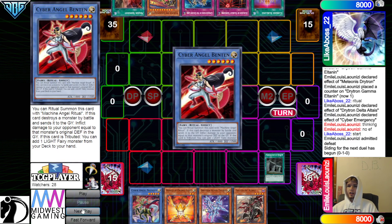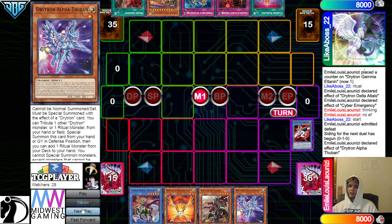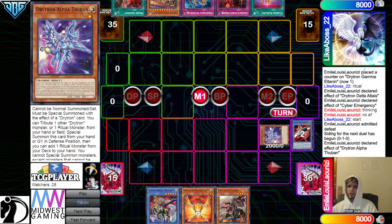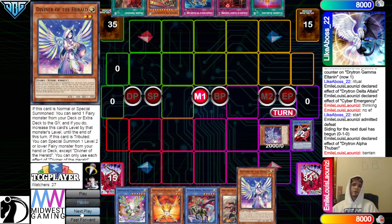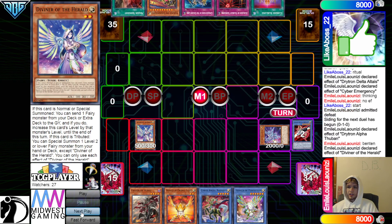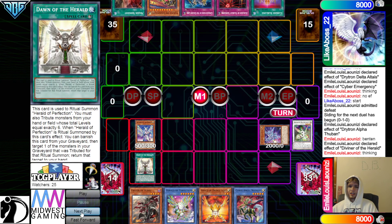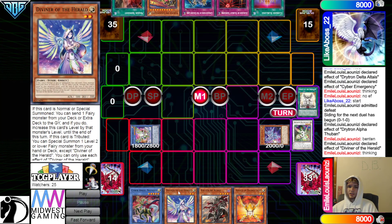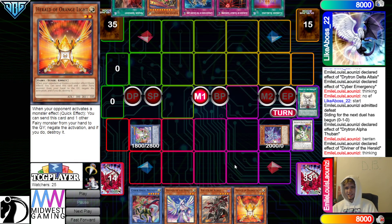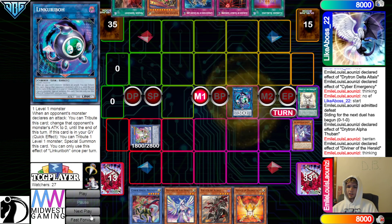Activate Prep. No hand traps on the opponent's side. We also only see one Drytron name on this side. Even if they did have a hand trap, you need Orange Light as long as it's not Imperm. Grab Perfection, Venten effect, Venten grab Diviner. Normal Summon Diviner, Diviner Effect Ascend — sends the Herald of Arclight. Herald of Arclight effect, go grab Dawn of the Herald. Activate Dawn of the Herald, Tribute Diviner, Special Summon out Perfection. Orange Light was probably the only target anyways. Banished, add back. Turn Alpha into a Link Karibou. Pass turn.